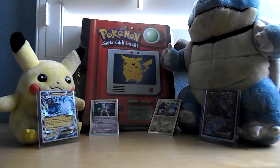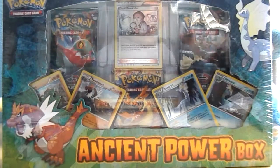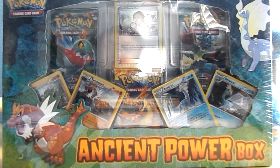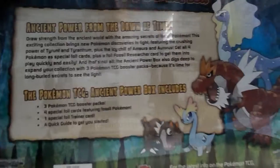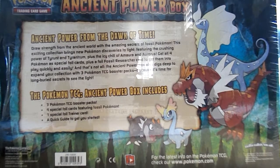Hey guys, APOM45 here, and today we got ourselves an Ancient Power Box, featuring a Tyranitar, Tyrant, Tyrantum, and Aurorus.